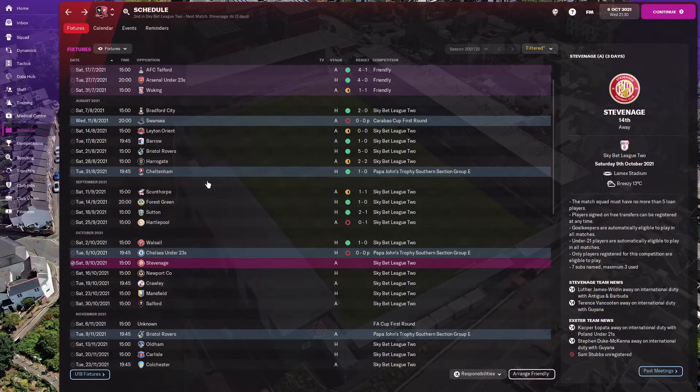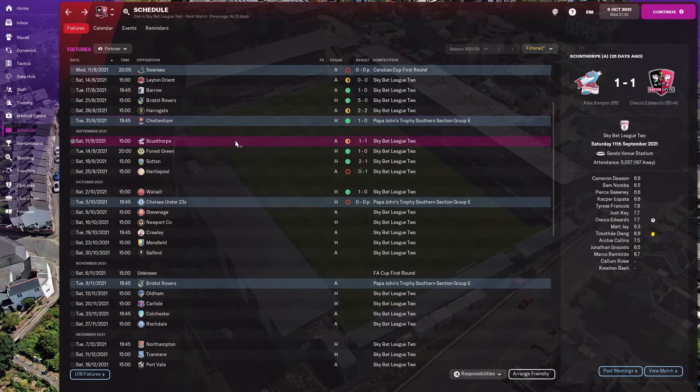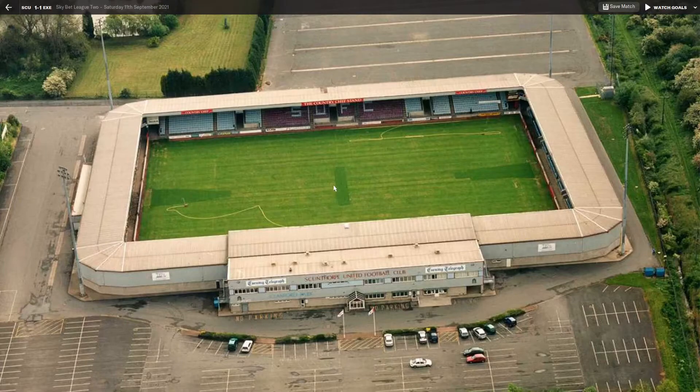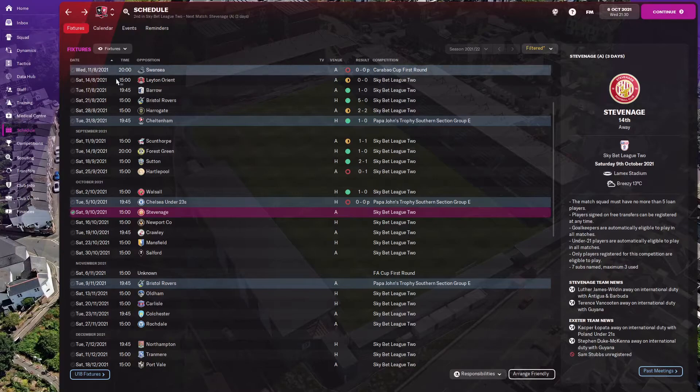We left off last episode with a win against Cheltenham in the Papa John Trophy, and we drew against Scunthorpe — a late goal from Aurora Edwards. We were lucky to get the draw that late, but we completely dominated them: 11 shots on target against their two, and 60% possession. We did everything right except score the goals, which was a little disappointing. Jay not the best of games; I put in Marco Ramkiel instead, and he had a decent game but no goals unfortunately. A game I should have won.